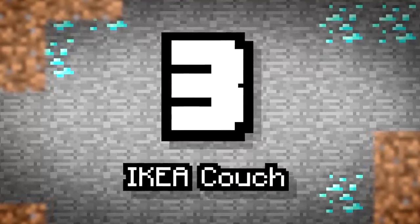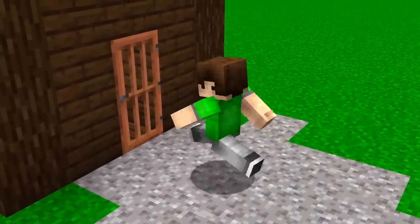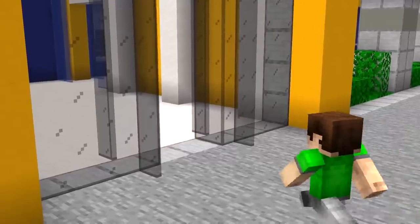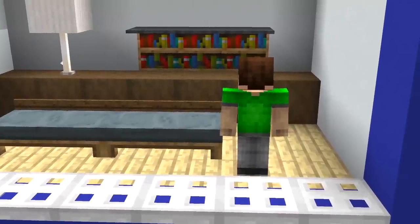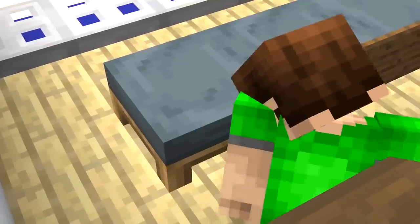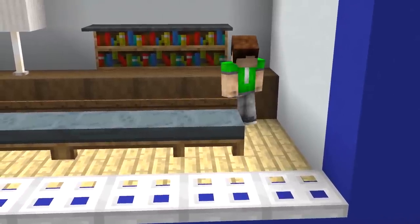Number 3: Ikea Couch. When you've come home from a hard day of work or school, you want to rest your head and chill out. In that case, you're going to need yourself a couch. There are a few ways to make a couch, but this method in particular uses the debug stick. It's a magical item that can be spawned to help alter blocks. Clicking the beds allows you to separate the halves, then add signs on the back for the resting area.